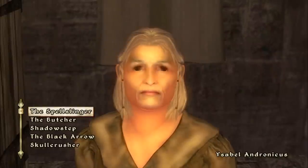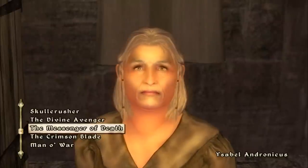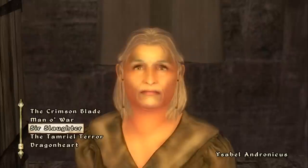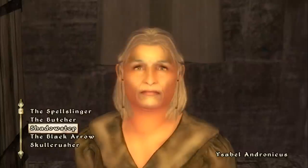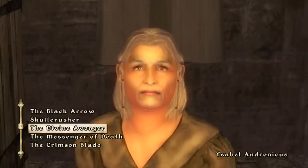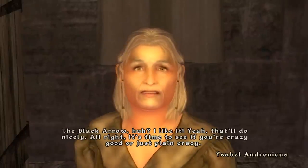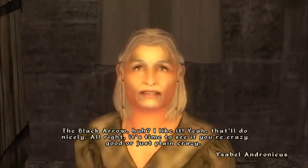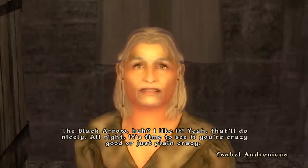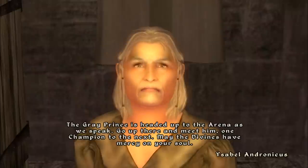Isabel says we need an arena name — something catchy. The options are: Spell Slinger, The Butcher, Shadow Step, The Black Arrow, Skull Crusher, Divine Avenger, Messenger of Death, Crimson Blade, Sorcerer Slaughter, Tamriel Terror, Dragon Heart. I usually pick Dragon Heart, but The Black Arrow sounds great — we're wearing black clothes and firing arrows, so it fits. Isabel approves: 'That'll do nicely.'